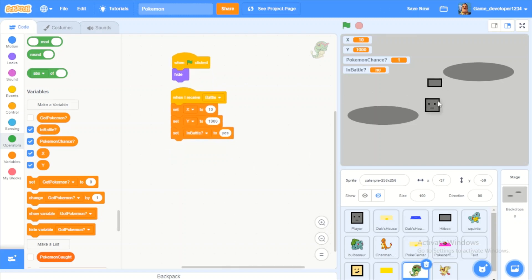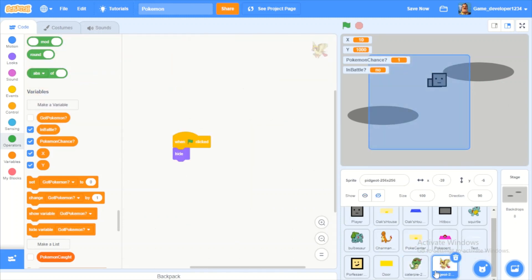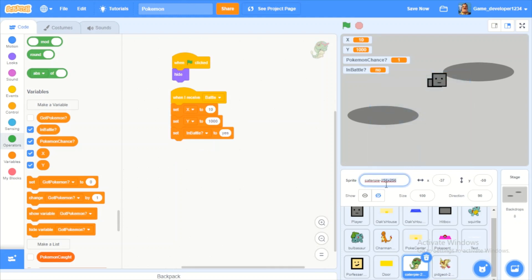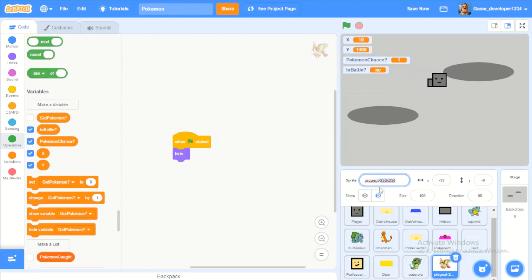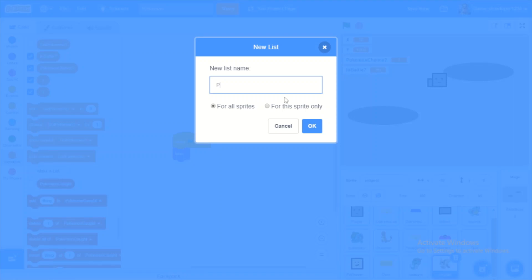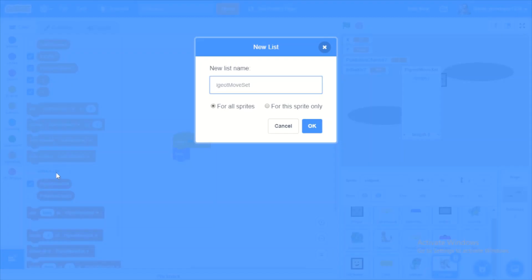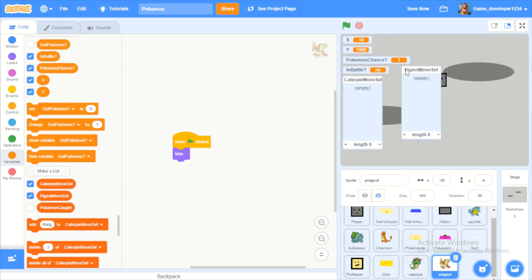Now let's actually make the battling system. First we want to randomize what Pokemon will be fighting — for this series I have a Caterpie and a Pidgeot. I'm going to create two lists: one called 'Pidgeot moveset' and one called 'Caterpie moveset'. These are what moves our Pokemon are going to be able to use.